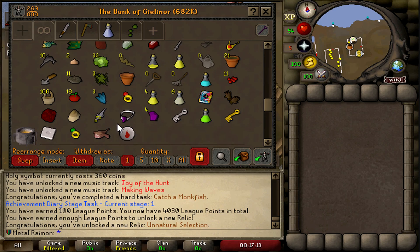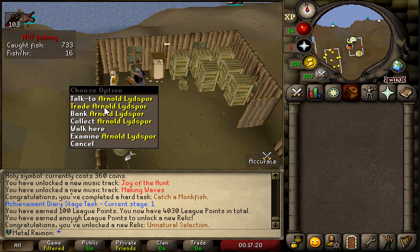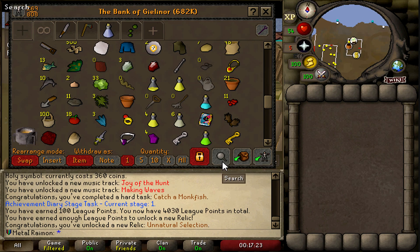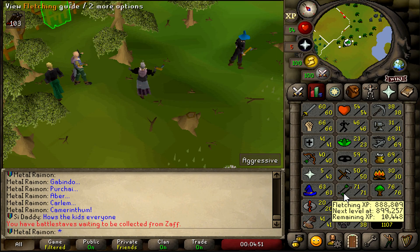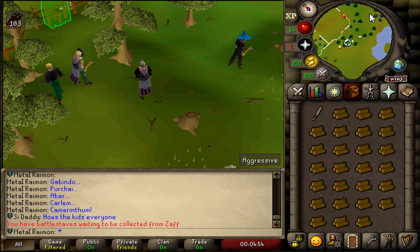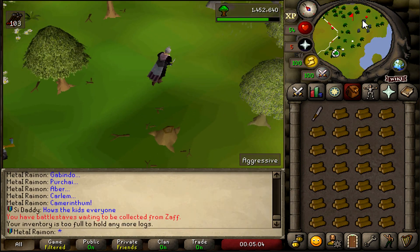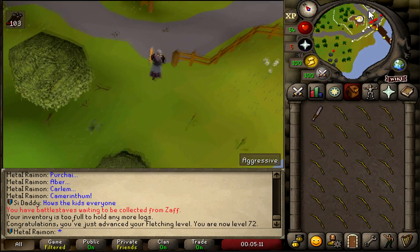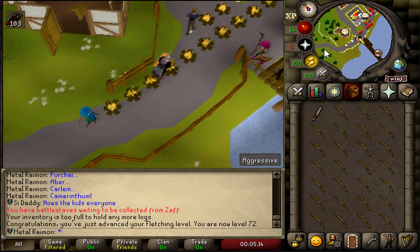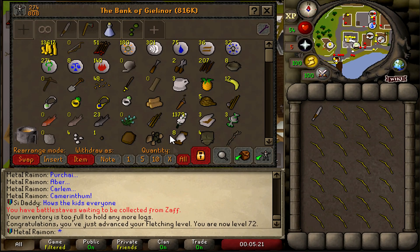I'm going to AFK a bunch of fishing or woodcutting while doing a live stream of something else. This will allow me to get some really good food down the road. 62 fishing for monkfish too. Let's just catch a shitload of fish. Got 71 fletching, about to be 72. Then I think it's time to do our herb patches, farming runs, and birdhouses. 72 fletching right there. Got to string all these bows and alch them for money — that's going to help a lot.